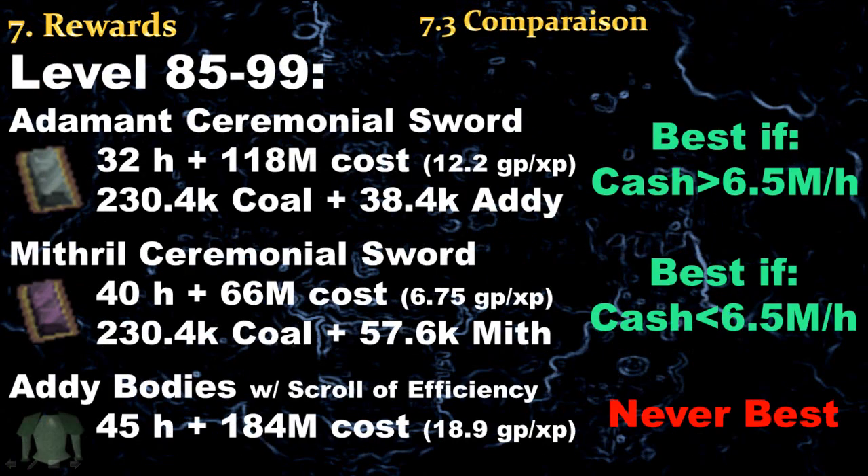Let's compare the adamant ceremonial swords with the mithril ones and the famous adamant bodies method with the scroll of efficiency. Even though adamant bodies are more popular, that method is slower and even more expensive than the two ceremonial sword methods. Therefore, they are never the best to use. If you compare the two ceremonial sword methods, you will find that if your time is worth less than 6.5 million gp per hour, the mithril ceremonial swords method is better.